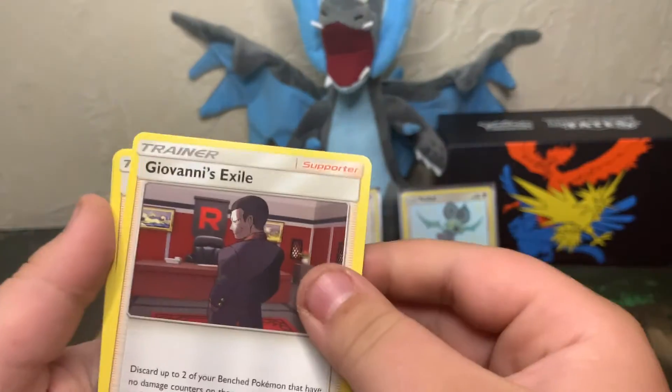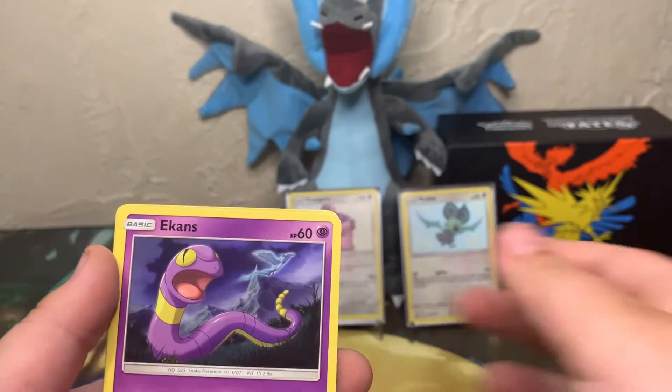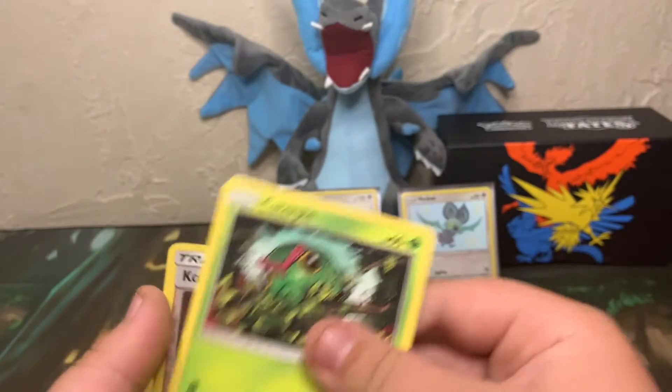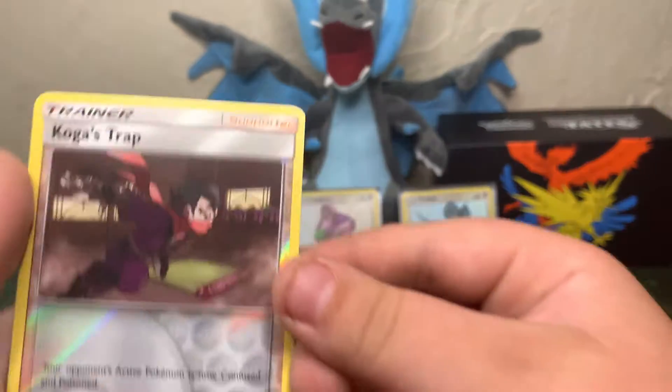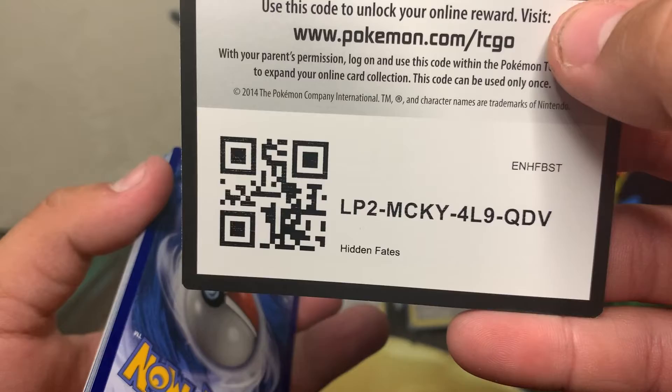Pack seven: psychic energy, Giovanni's Exile, Koga's Trap, Lieutenant Surge's Strategy, Clefairy, Eevee, Ekans, Paris, Caterpie, reverse holo Koga's Trap.